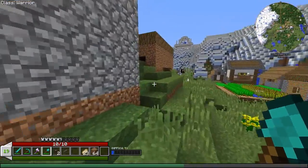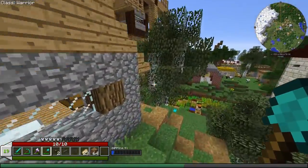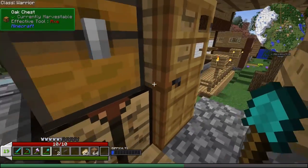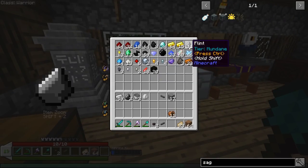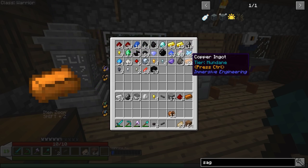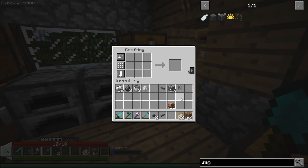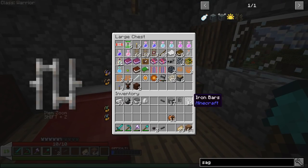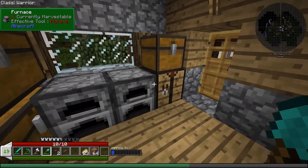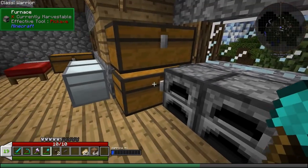I can never find the front of my base — alright, here we go. Let's see: flint — one, two, three. Iron — I need one, two, three, four, one, two, and one more. We need to make another one of those guys. Still need some iron bars — I'm actually going to need pistons. There we go — now we have ourselves a sag mill!